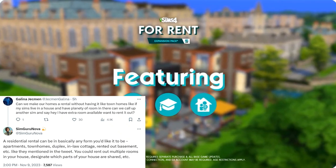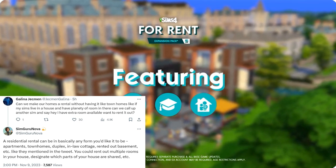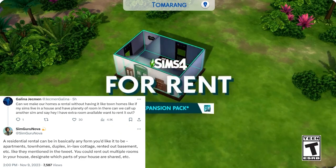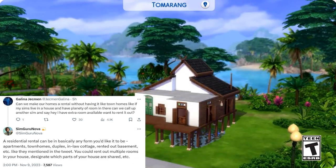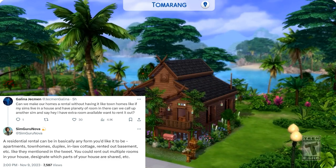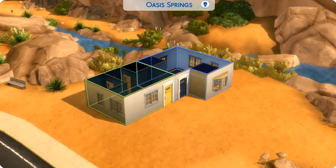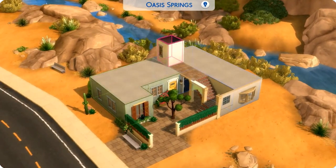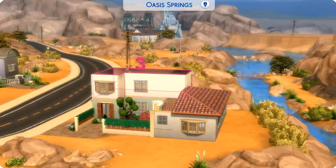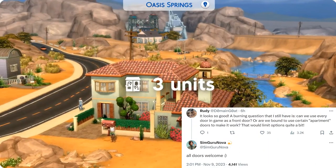Another question was whether you can rent out an extra room if your Sim lives in a house with lots of space — different from the roommates feature in Discover University. The response was that a residential rental can be basically any form you'd like: apartments, townhomes, duplex, in-law cottage, rented basement, etc. You can rent out multiple rooms and designate which parts of the house are shared.